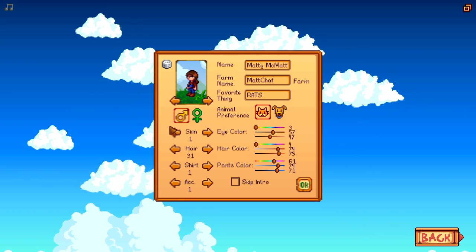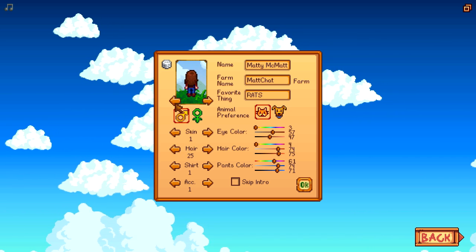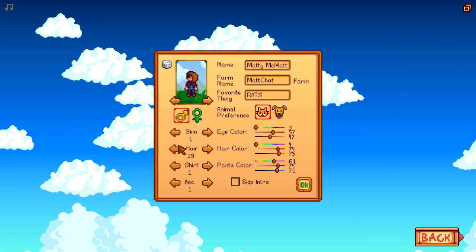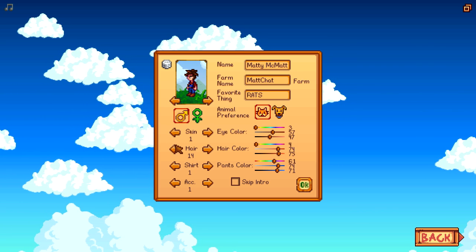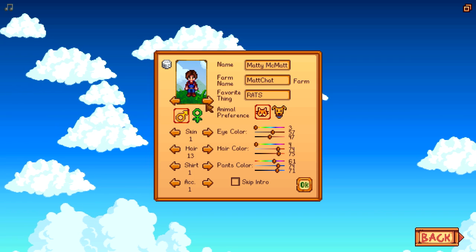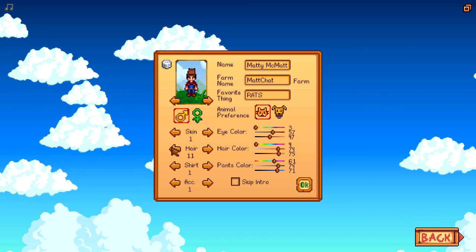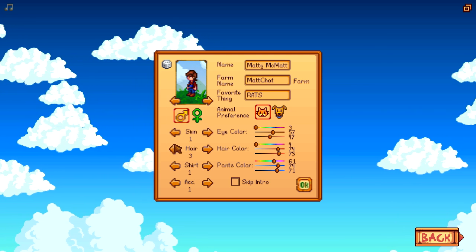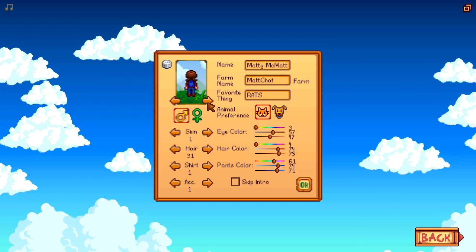The first step, of course, is to create a character. There are quite a few options here and that looks pretty nice. I wasn't able to find a hair option that was exactly like my hair, but this one's probably pretty close. You've got quite a few options and you'll be spending a lot of time looking at the character, so it's not a bad idea to take some time and really create something you like.